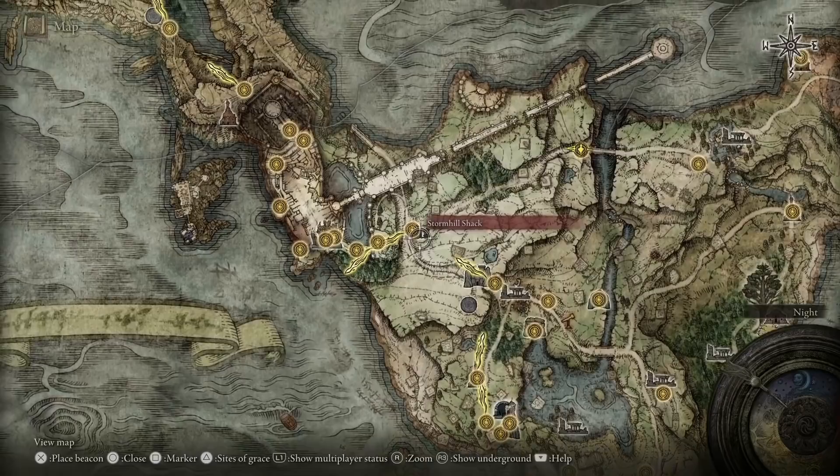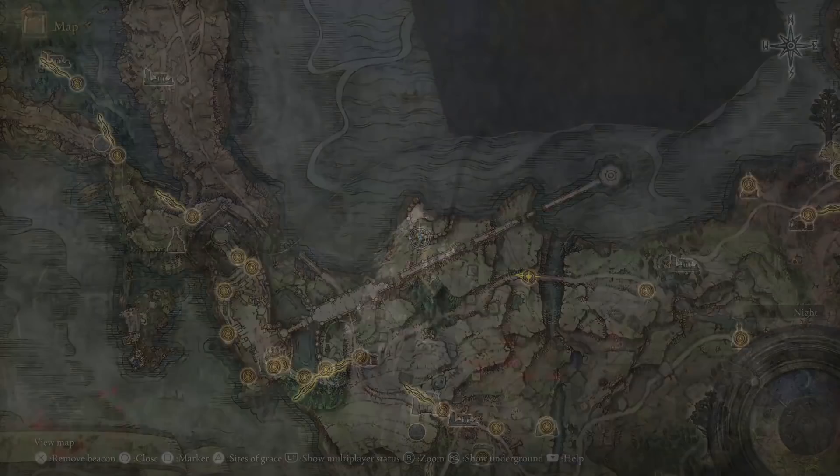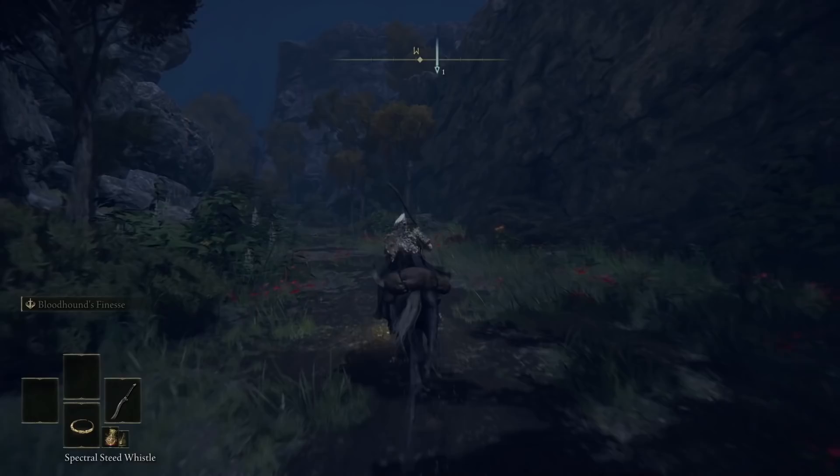Make your way around, up through to the Storm Hill Shack — definitely grab this grace location as we'll be teleporting back here in a second. Come around towards the Saintsbridge, and this is where we're at. Then we go over here, which is where you get the Duelist Furled Finger and the Small Red Effigy.